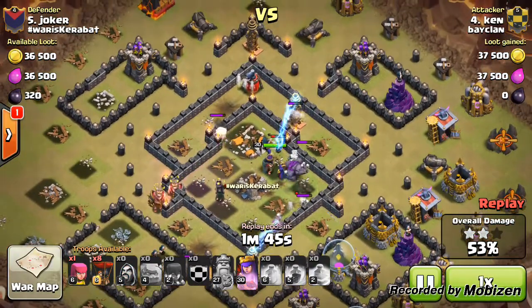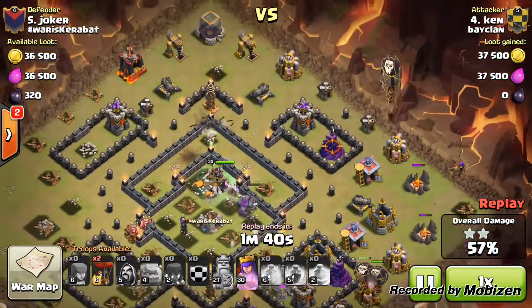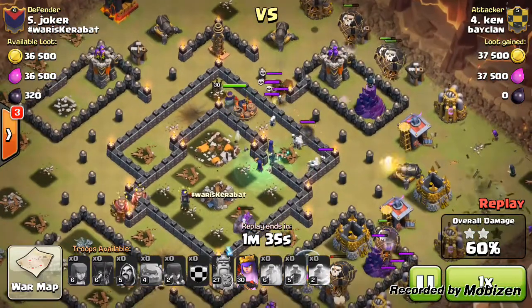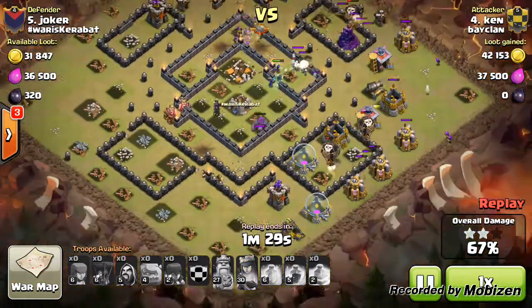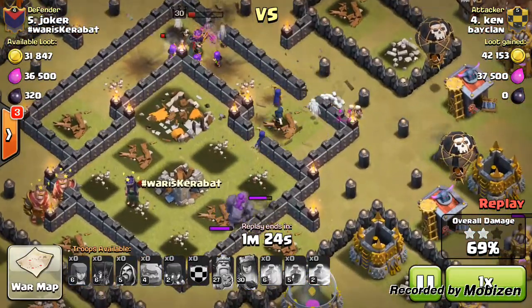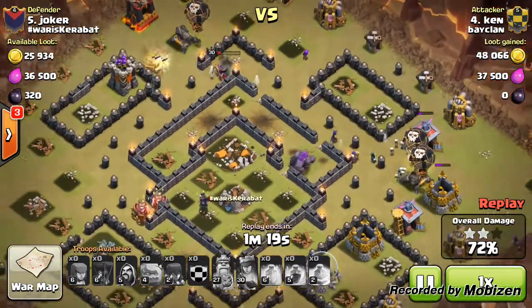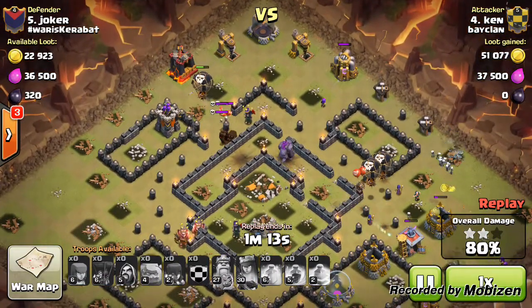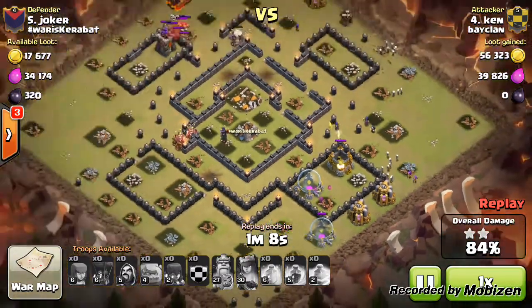It's a very spread-out base so troops can walk around quite freely. The balloons go on the archer tower, wizard tower, and one cannon — this attack looks great. One minute and thirty seconds left. He used all three minutes. 72 percent with one minute 18 seconds left, then 75 percent with one minute 18 seconds left. This definitely looks like a three-star is incoming — only needs 16 more percent with one minute ten seconds left.